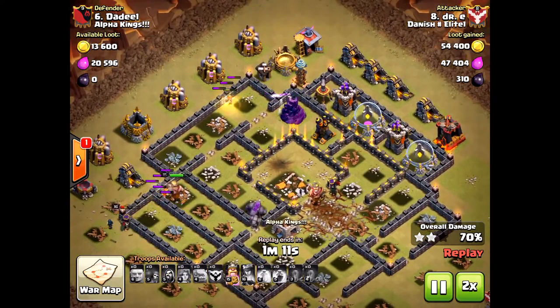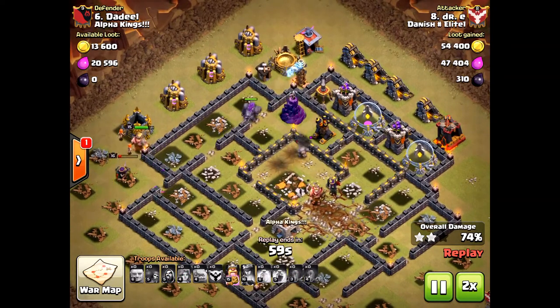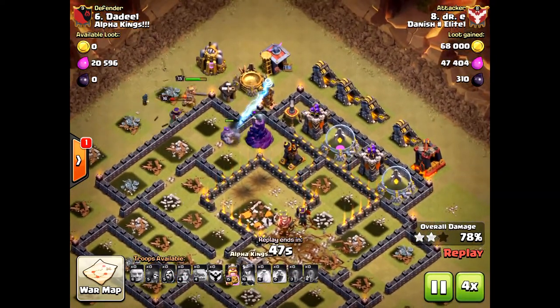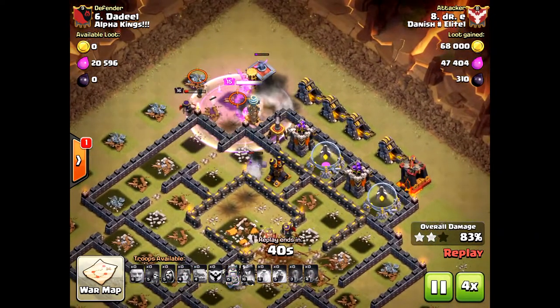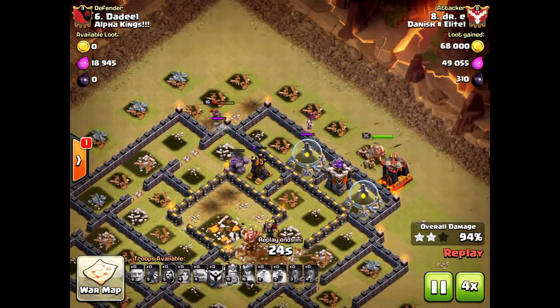Most of the valkyries did go down, but he was fortunate enough to have the golem and the queen still survive. I would have actually traded some valkyries for hogs — that way those remaining units at the end would have been taken out much quicker.